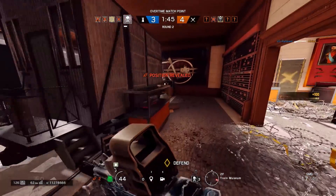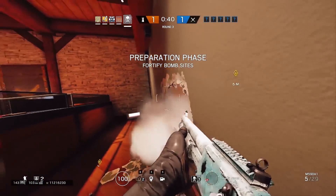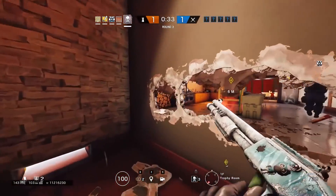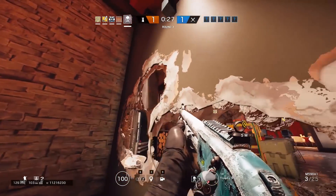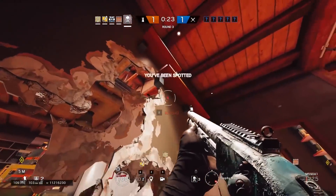One more thing about anchors and reinforcements is the wall between objective sites. This really only applies to the bomb game mode, as there are two objectives — bomb A and bomb B — usually in adjacent rooms. That means there's one wall separating them. Anchors are usually responsible for handling this wall and opening it up for their team to peek through.